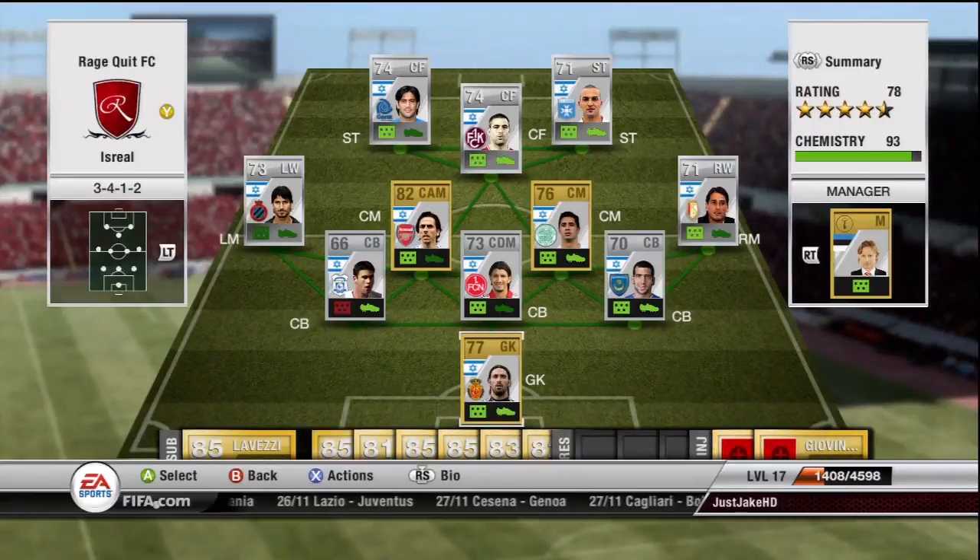What's up guys, it's Just Jake here with the 5th episode of Unique Squad Builder. This will probably be one of the last ones I'm going to make, simply because I've kind of run out of ideas. Most of the squads I've been thinking of have already been done, and I really don't think I can compete with some of the big names like Anti-Hollands and A-League. I haven't got the money to make the best squads, so we're going to get on the team now.